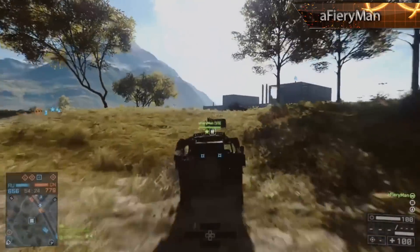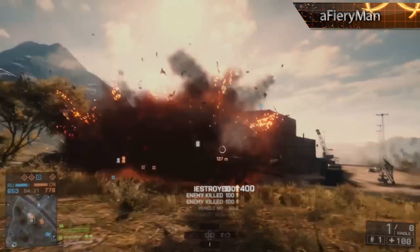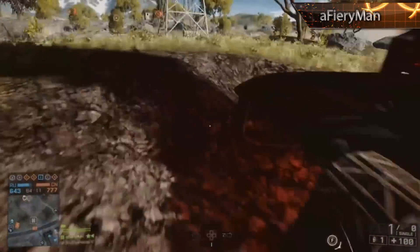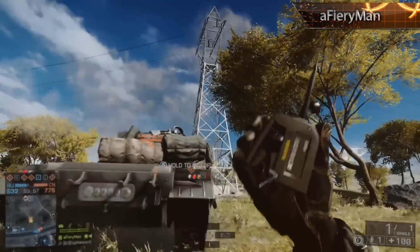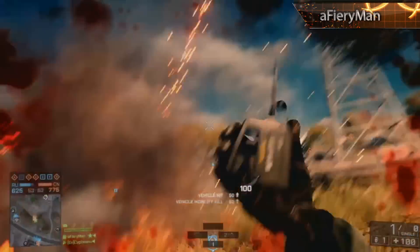Dropping into second place this week and claiming the silver medal we have a fiery man, and this time we're driving around on Goldmud Railway. He has C4 strapped to the front of the vehicle to get that very clean double kill on a tank at the start, but he still has his eyes on more of the prize. He sees a second enemy tank and thinks he'll wait by the carcass of his first victim to take out his second. This first chunk of C4 isn't quite enough to take him down, but this second batch really does do the job.